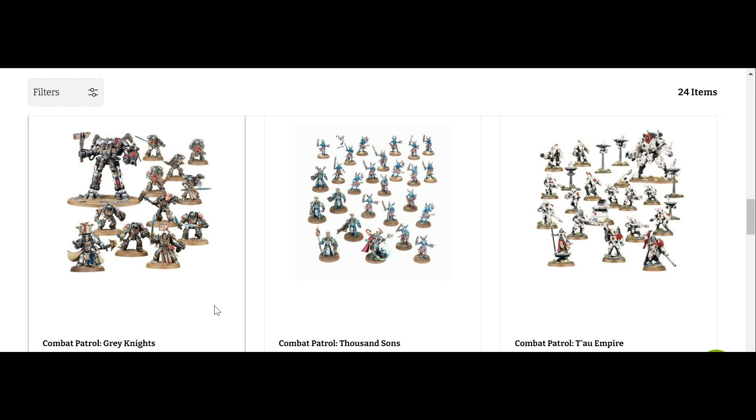The Grey Knights combat patrol box is a brilliant and versatile box. You can make Interceptors, Purge Squad, and normal Strike Squad — three different squads — one of which is a very good fast attack. You have two heavy support choices for the Dreadknight with different weapon varieties. With the Terminators, you can make Paladins, a Command Squad, and normal Terminators, with spare Librarians to move around. The only issue is that you're not really saving much money on this box — that's its biggest problem.